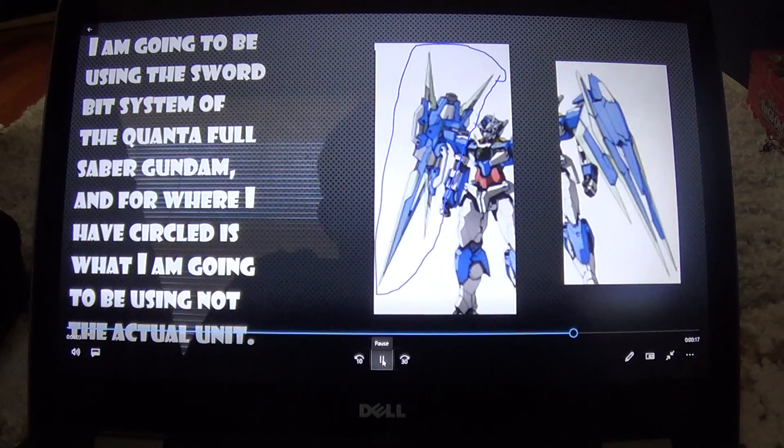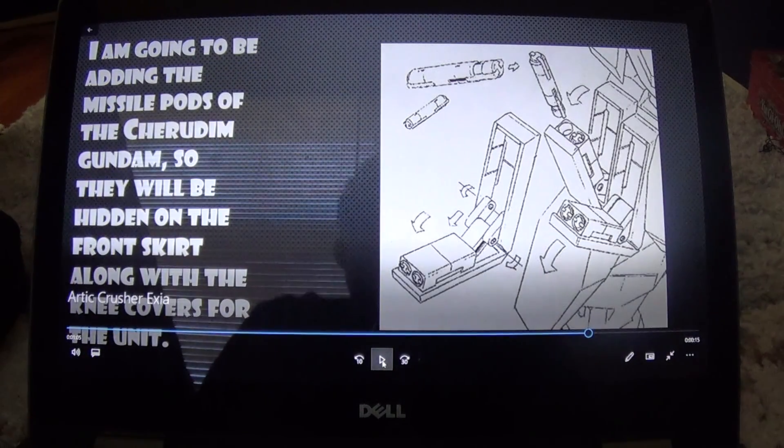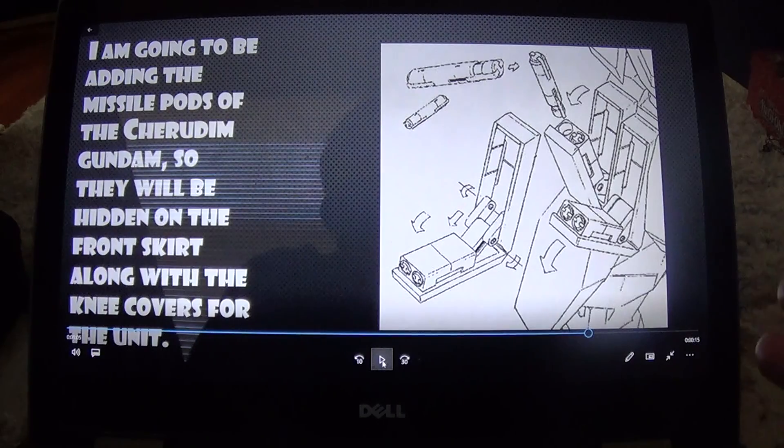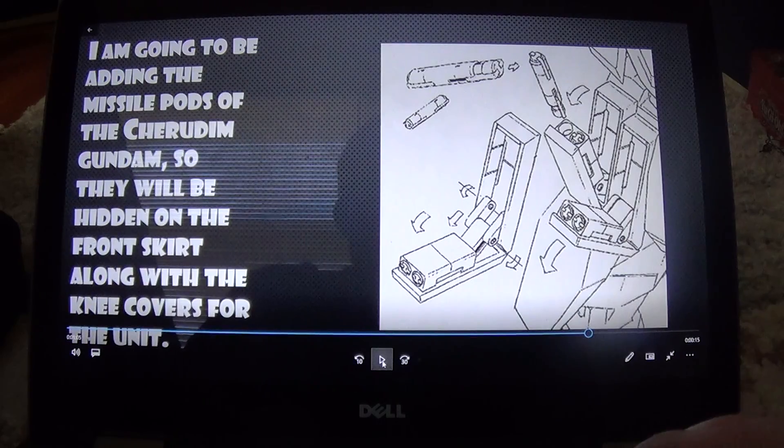Next I'm going to be adding in the missile pods from the Charity Gundam, because they fit really well with the Amazing Exia. They'll also be on the knee parts of the Amazing Exia.